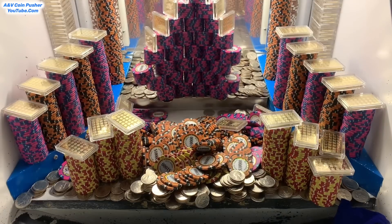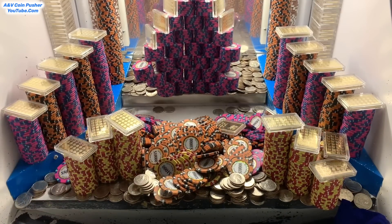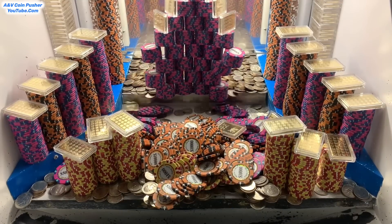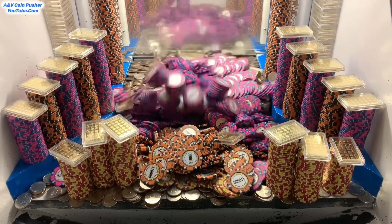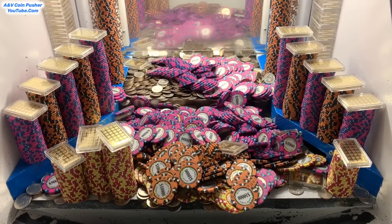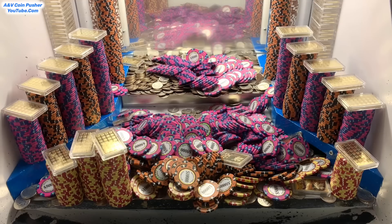Oh yeah, check that out — we're about to get a whole bunch of $10,000 dollar chips out there in the center. That mister on the right fell down. And that pyramid of chips on the pusher is going too. We're getting a whole bunch of $1,000 dollar chips and quite a few gold bars today.